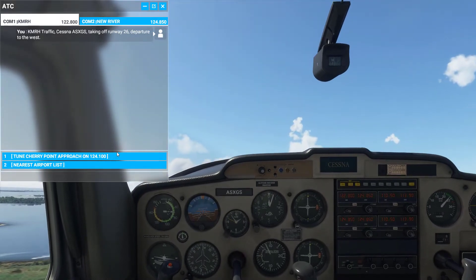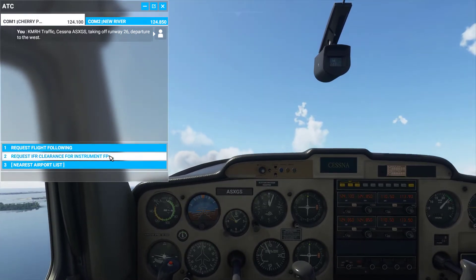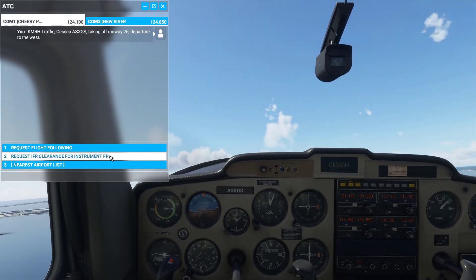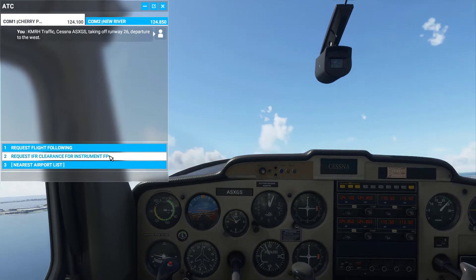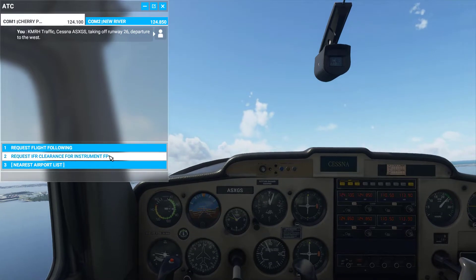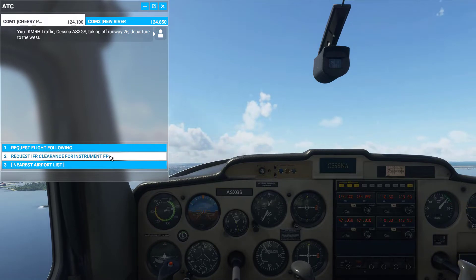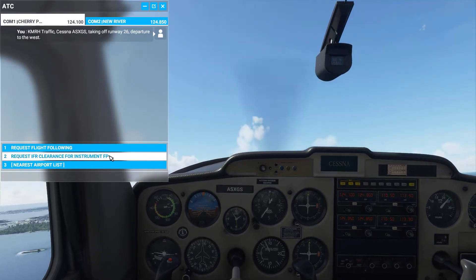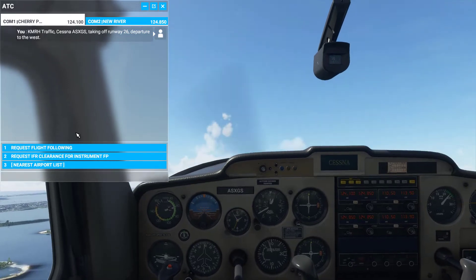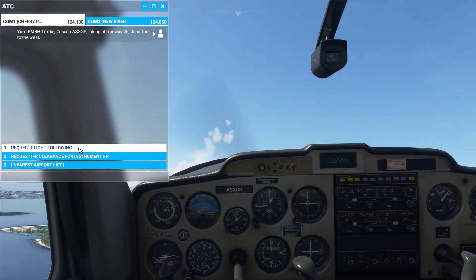In the game, there are some advantages to flight following, but I have not seen it warn me about storm systems, and I have not seen it warn me about how to get around Class B airspace — though I haven't really flown around too many Class B's. In the real world it does advise you around those types of things. Let's go ahead and request a flight following and show you how it works in game.